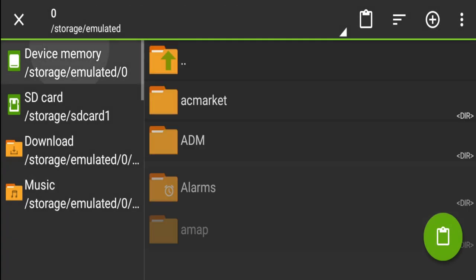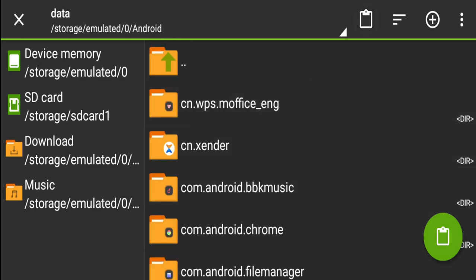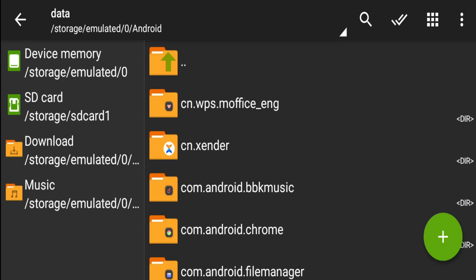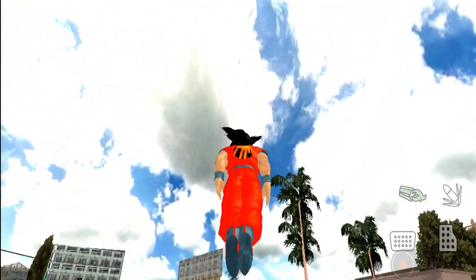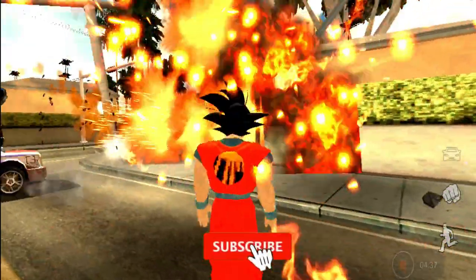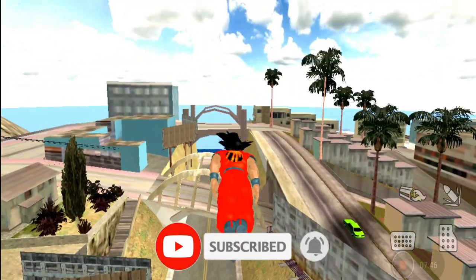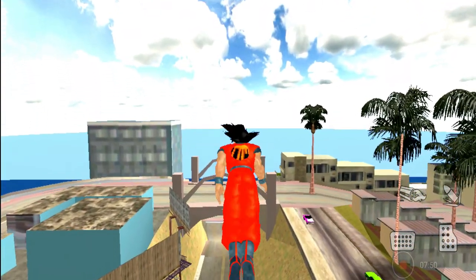From inside the file, you just copy and paste. That's all you have to do — just copy and paste to this file location. After that you will see that the mod pack is working and it is very good.